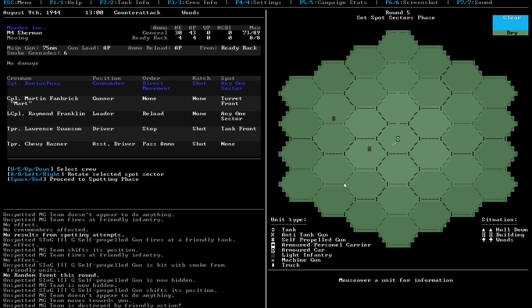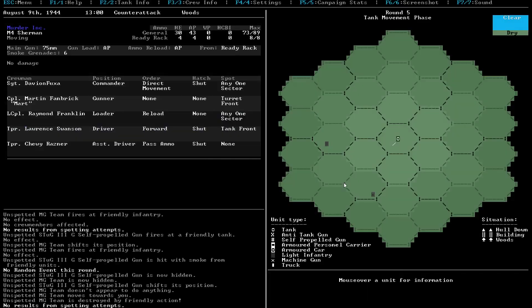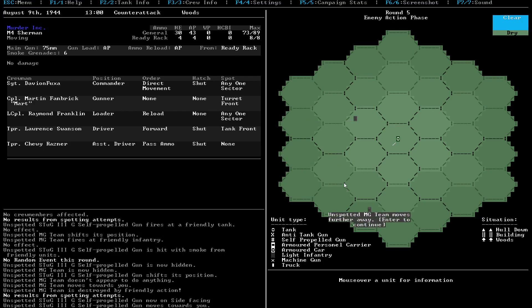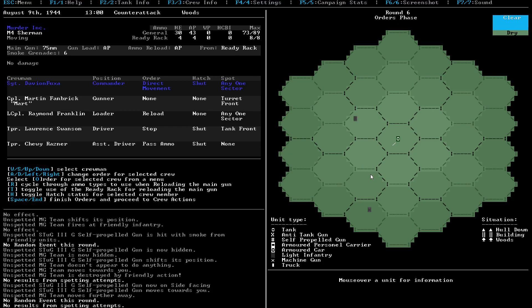If I move up twice, basically, I'll be able to fire this guy I think. We'll get a plan, but we'll see how this goes. Let's spot this guy if I can. And we're just going to go forward. There we go - he's now side-facing that guy. That guy probably moved further away, but it's fine. Can I spot this guy? Apparently not, but oh well.